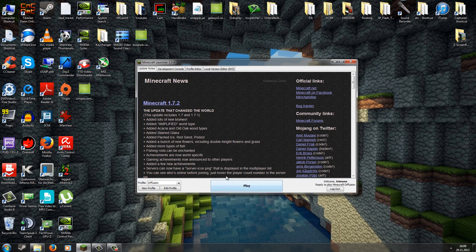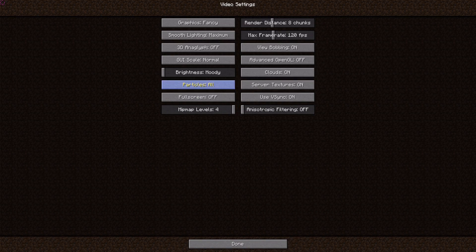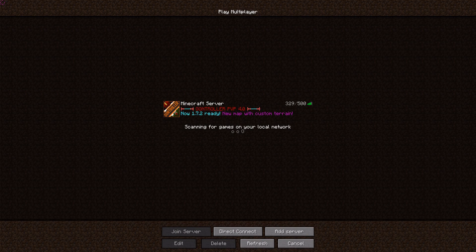Let's start the game and check out the features. We are now in Minecraft 1.7.2 with the Diffusion Hack Client, which was initially released at wizardhacks.com. Going to Options and Video Settings, you can see that Optifine is currently not included because it's not yet released for 1.7.2. In multiplayer, you also can't add any offline accounts or alt accounts, so you can't change your name or account.